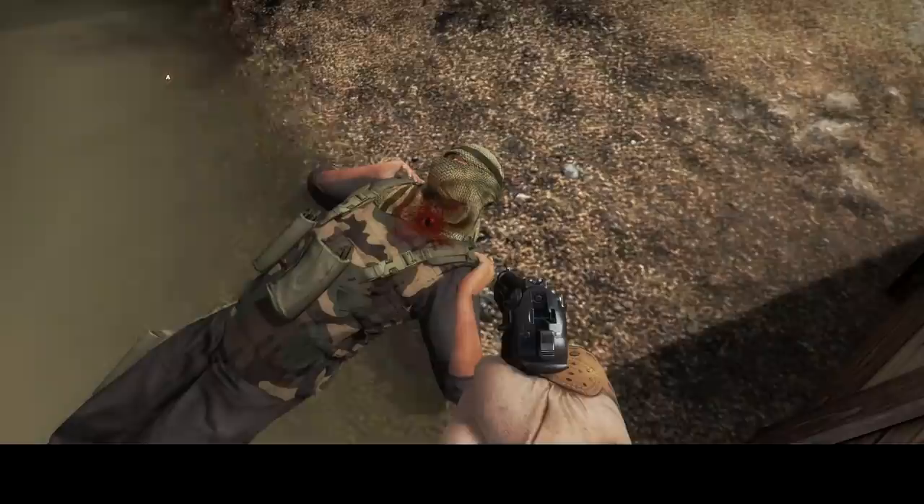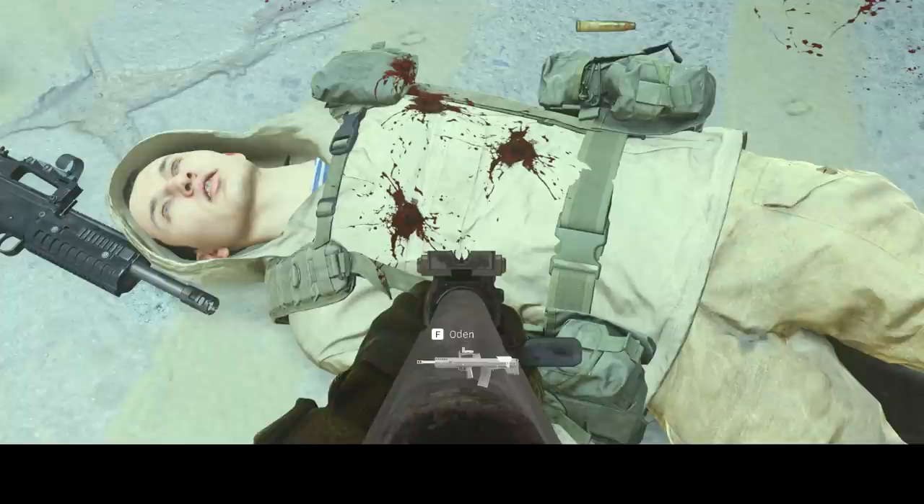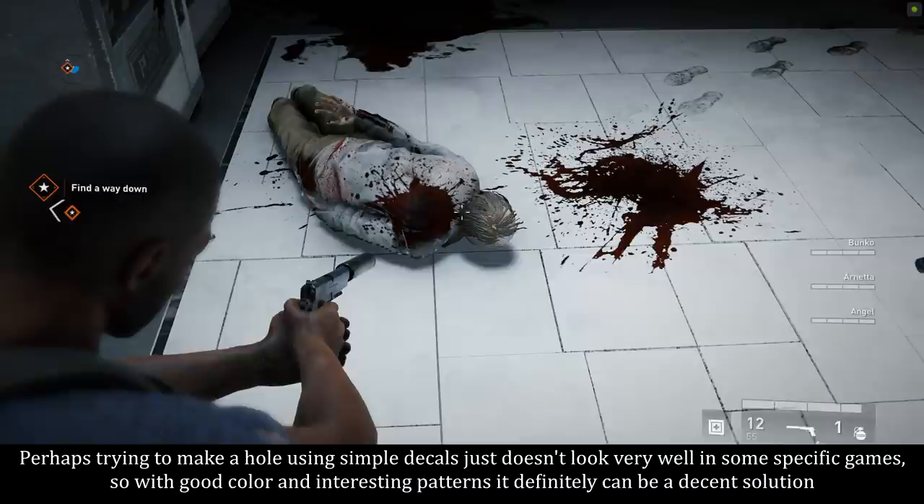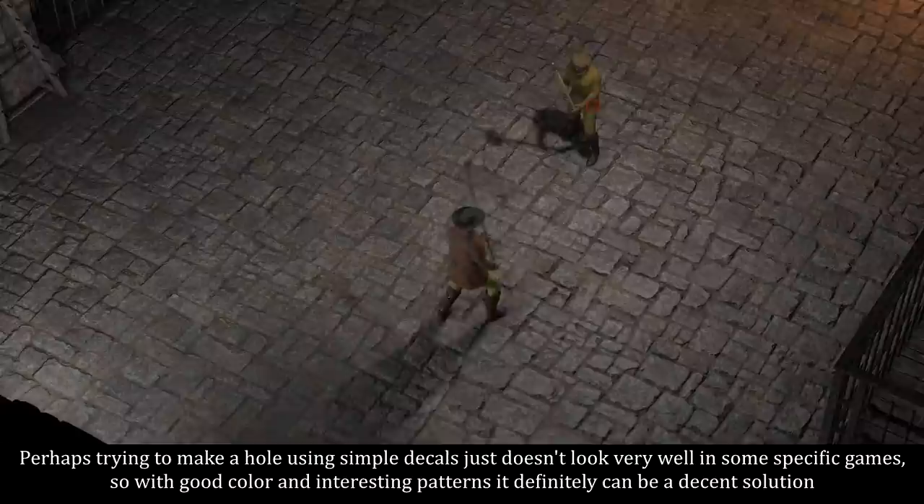The Source Engine Insurgency is a good example, though the hole is a bit large, and so is Call of Duty: Modern Warfare 2019. A different possible variation I've seen several games do is just blood splatter. Perhaps trying to make a hole using simple decals just doesn't look very well in some specific games, so with good color and interesting patterns it definitely can be a decent solution.